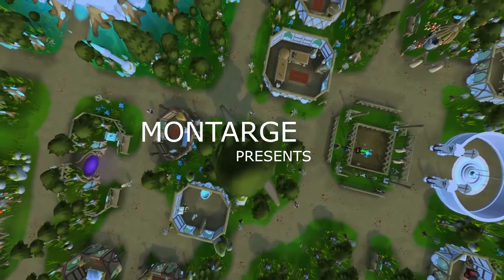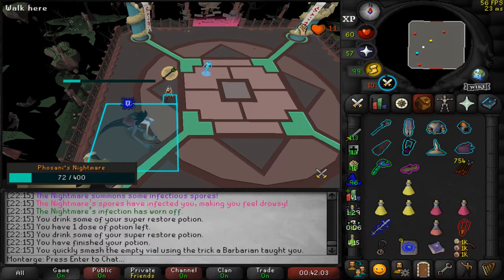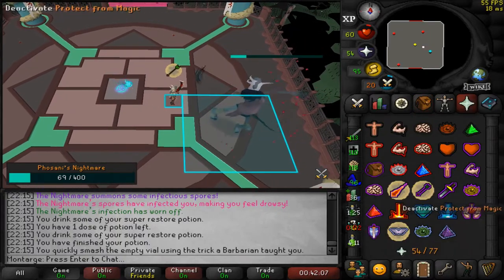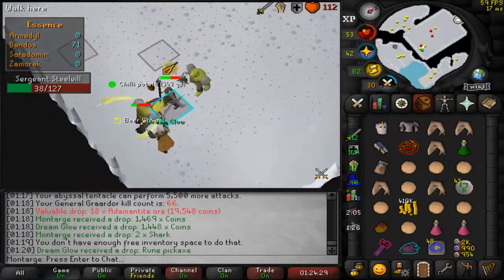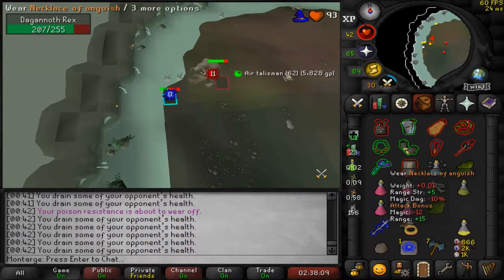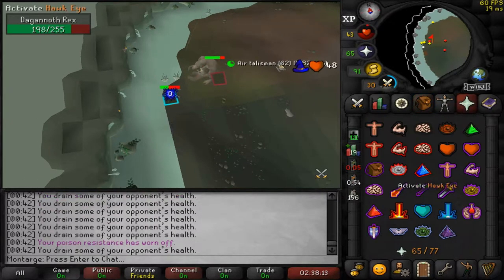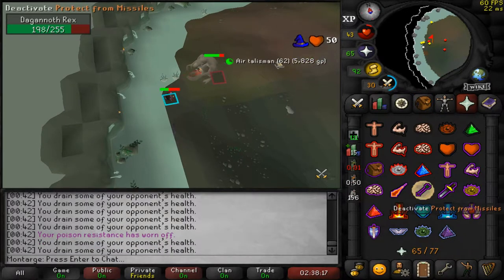Hello guys and welcome back to another episode of Chasing Wealth, a series where I become a RuneScape billionaire. This episode is also madness — we've got it jam-packed full of PPM, Phosani's Nightmare, Duo Nightmare, Duo Bandos, a bit of Corrupted Gauntlet and a bit of DKs. I've never done DKs before and the clips you see in this video will be the first time I've set foot in DKs. I hope you guys enjoy.